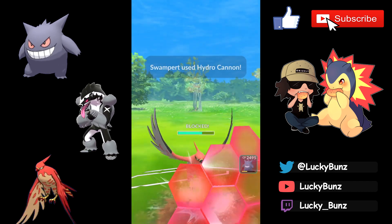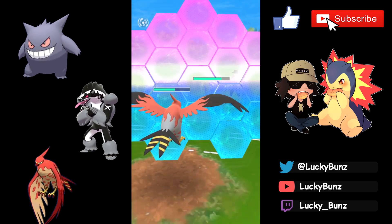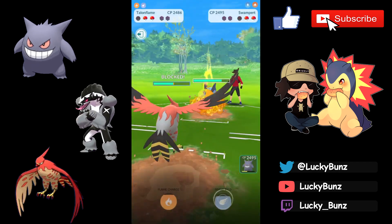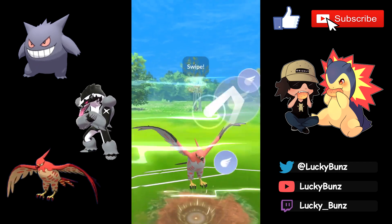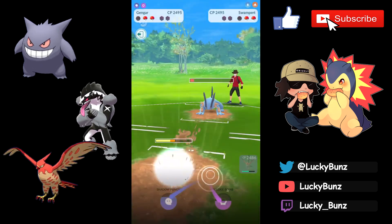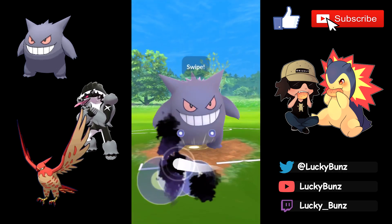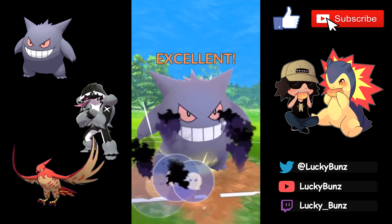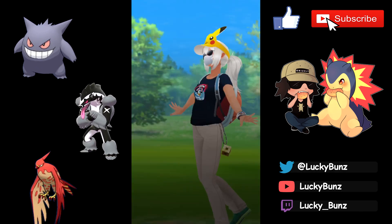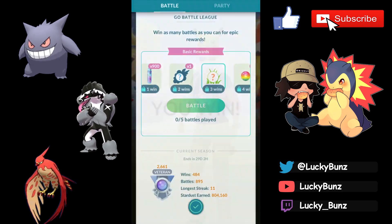We got the boost, so maybe not shielding the Moon Blast wasn't the best, but Talonflame can handle this. Their last Pokemon is Swampert — we have two shields. Hydro Cannon doesn't KO Talonflame completely but with the Brave Bird debuff we will die. They have no shields so we shield the last Hydro Cannon; as long as we get this Brave Bird we'll be okay. Swap into Gengar to clear the debuff, finish off Cresselia — another 4-1, taking us to 2703, less than 50 points from Expert.